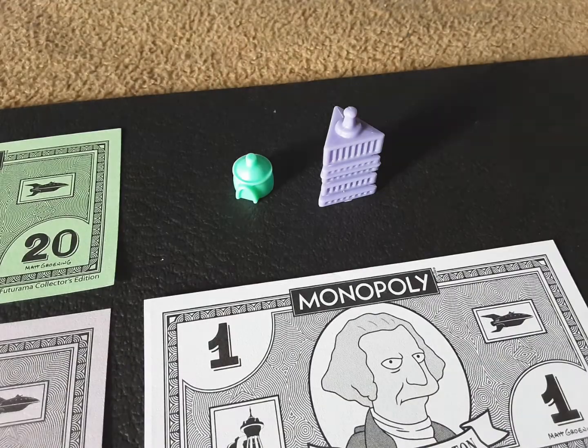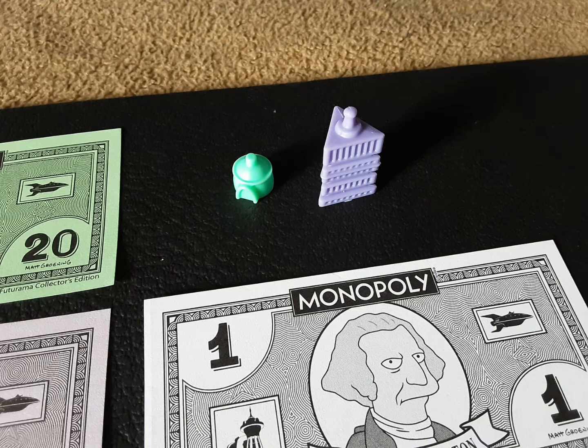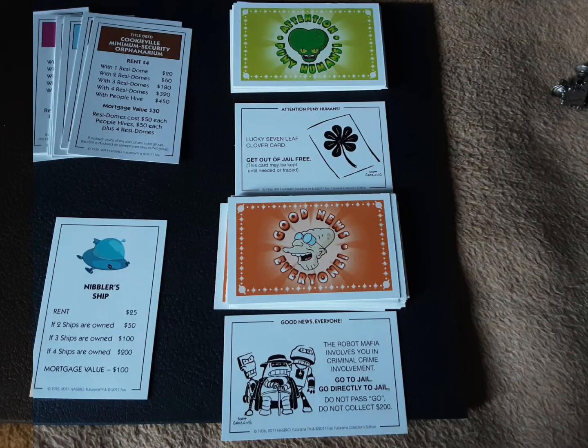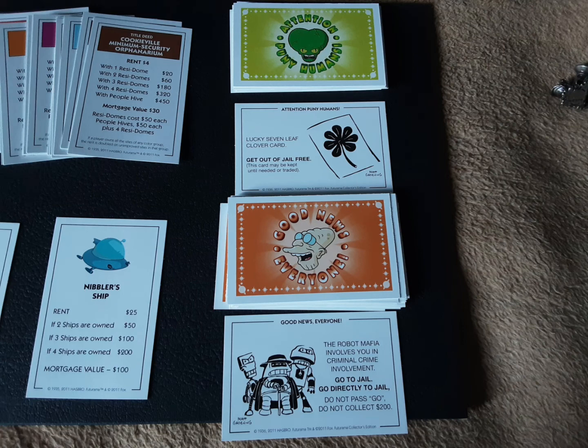Let's look at the property — the green one on the left is the house and the purple one is the hotel. We now move on to the cards: there's the spaceships, which replace the stations, the trading cards, and the property cards which appear unchanged. And there's the chance and community chest cards, better known as 'Good news everyone' and 'Attention puny humans.'